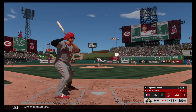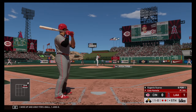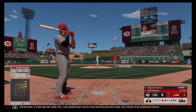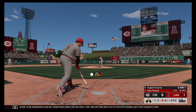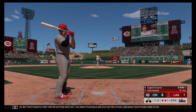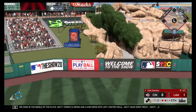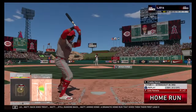At the plate now, Eugenio Suarez, and he'll watch one miss up and away for a ball — 1-0. A great pitch there caught him reaching — it's 1-1. I can understand this batter's frustration right here, he's trying to be aggressive and get something going for his team. They're getting shut out in the fifth inning — but that's exactly why, you need to keyhole and stay on the attack, make this pitcher come in the middle of the plate. A swing and a high drive into left center field — back goes Trout, still ranging back — and gone! A dramatic home run that gives them their first lead of the game.